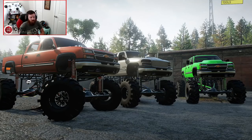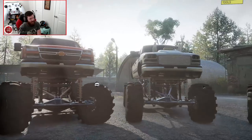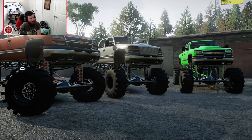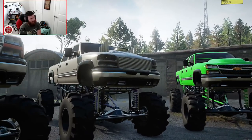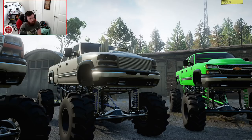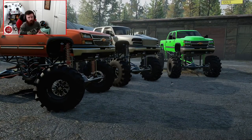We're going to be going through each one of these vehicles and building them a little bit differently. You've probably already noticed the difference with the one in the middle — it actually does not have a Cateye Duramax front clip, it has a GMC Sierra front clip. This one actually has interchangeable grills and hoods that you can use to go between the two different versions of the truck.